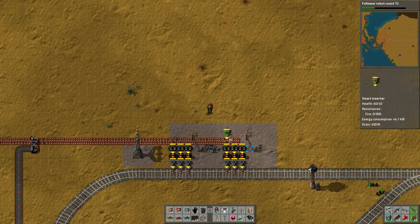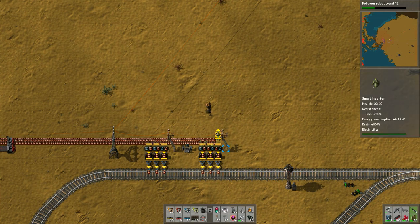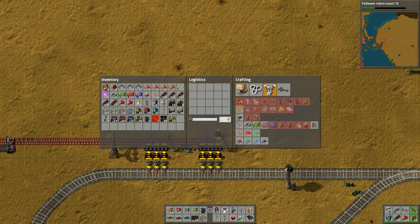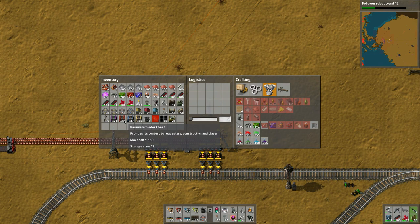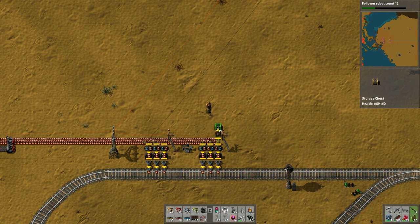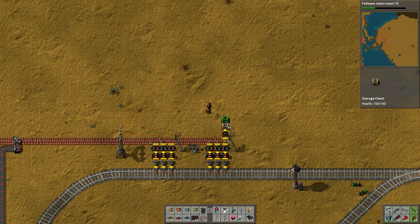The smart inserter will filter for coal. I think about how many boxes I need, and I figure I'll just put storage chests here. I was thinking about passive provider chests but decided I just want them stored - robots can come grab it when they need it. I could hook up the roboport network all the way out here if I really want to utilize that, which I probably will.